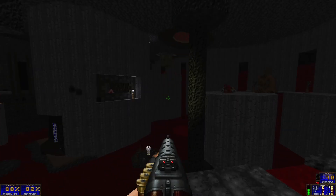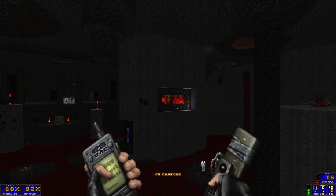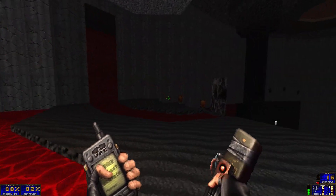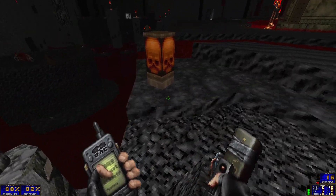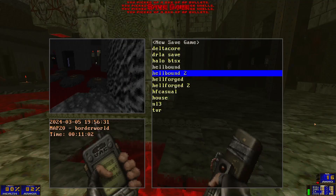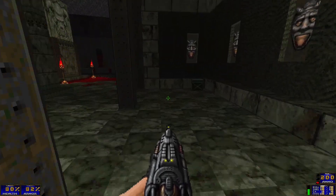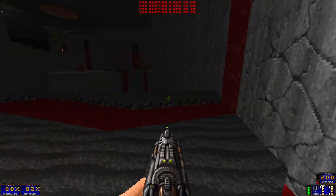I see the yellow key all the way over there. This doesn't hurt — good to know. I don't really know what to expect, and I don't really have a lot of minigun ammo left to spare. So yeah, this is a lot of ammo — definitely expected to do a lot of stuff in here.